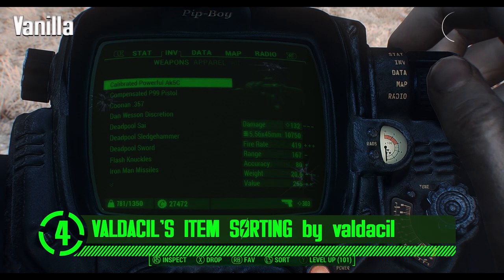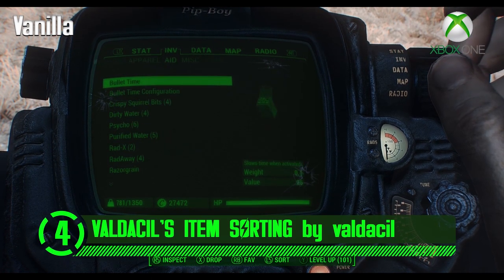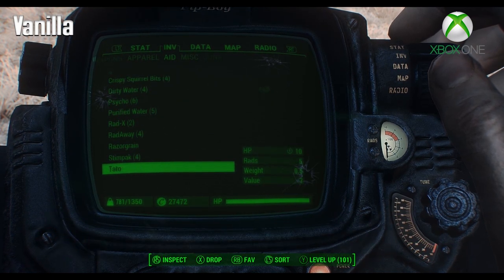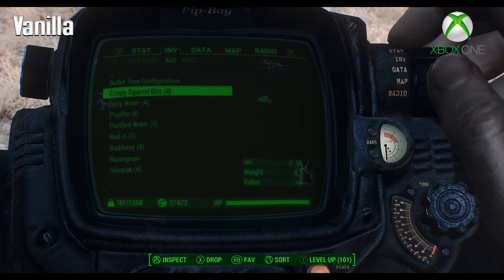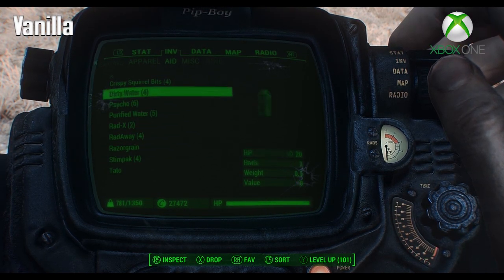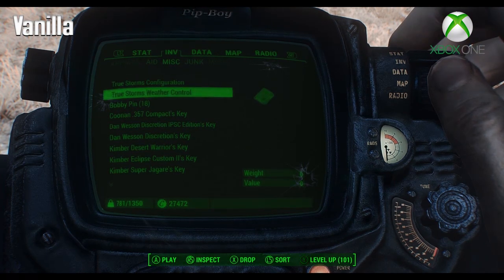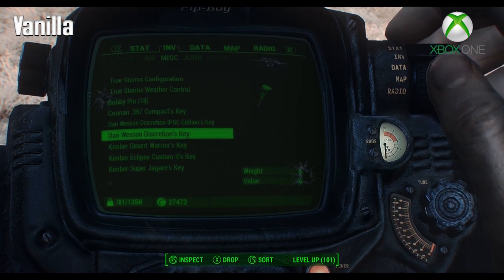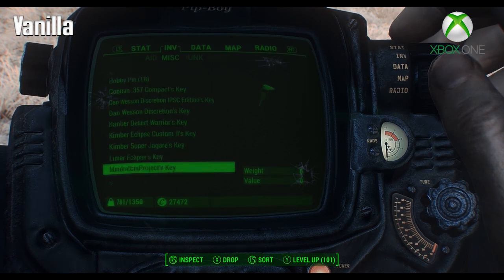At number 4, we've got Valdesil's Item Sorting. This mod groups like items together and works best with DefUI. It also sorts the most commonly used items near the top for easy accessibility and modularizes the options to give you the ability to customize which items to sort. Before this mod, the inventory screen was a clusterfuck of confusion, especially if you had more than one item — going through 500 keys just to listen to a holotape is unacceptable.